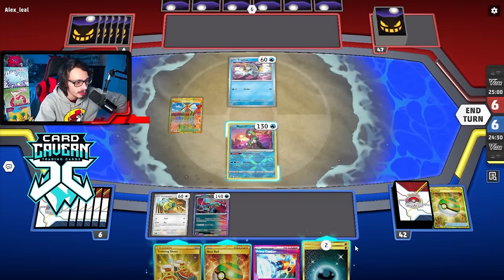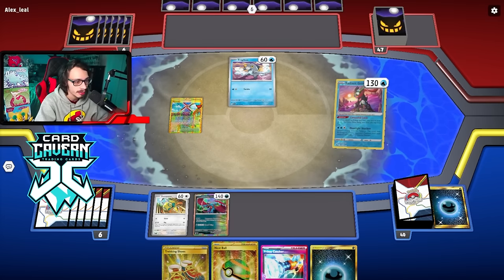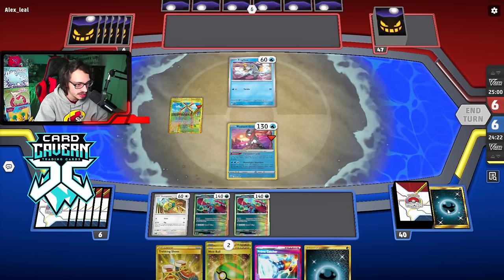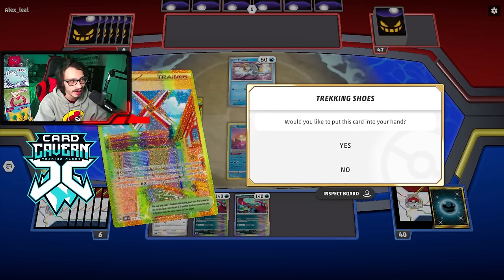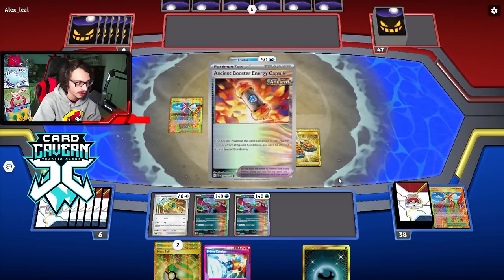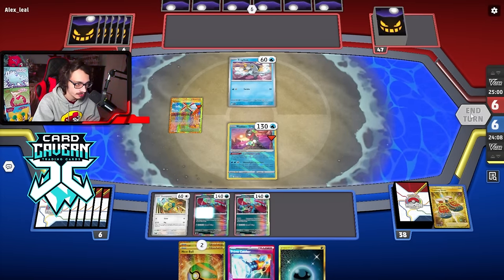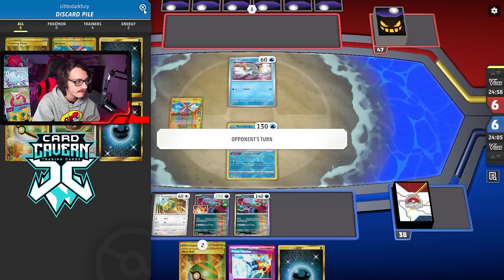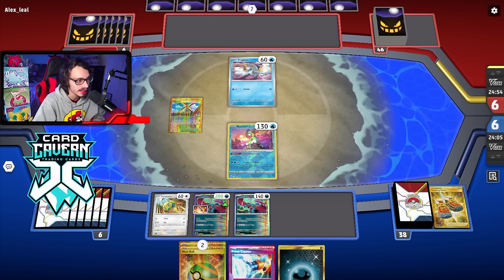I'll Artazon — actually I'll save that other Nest Ball for Roaring Moon EX. I don't want to put Roaring Moon EX into play right away because they can prime catcher and knock it out early. Bench another Roaring Moon. Trekking Shoes — I kind of need that but I need to dig first, so I'll discard the Ancient Booster Capsule. Pass — no supporter for next turn, which kind of sucks.